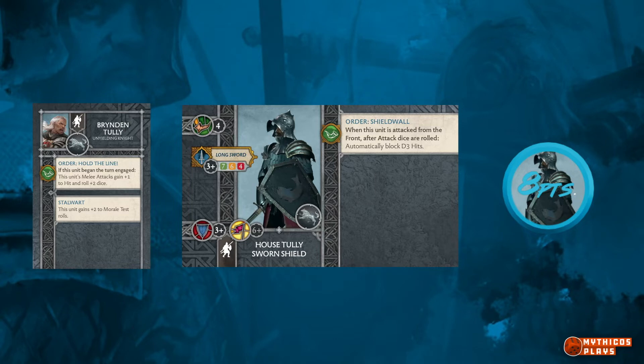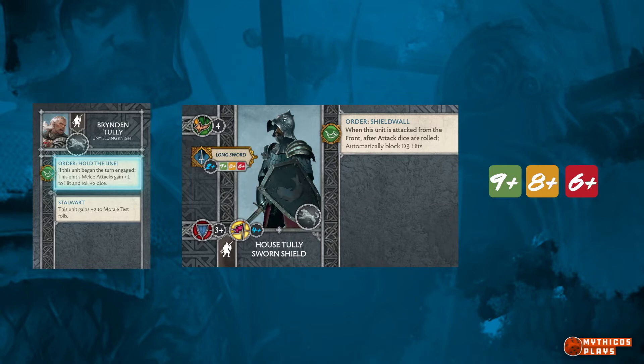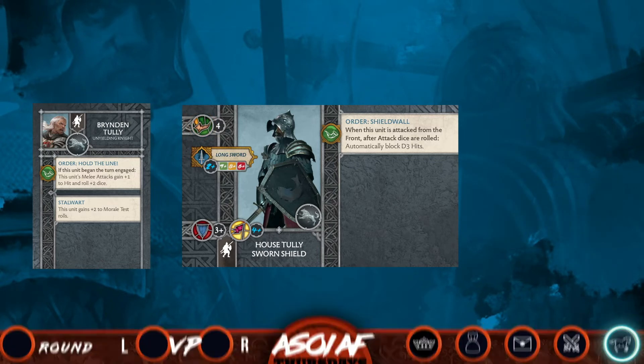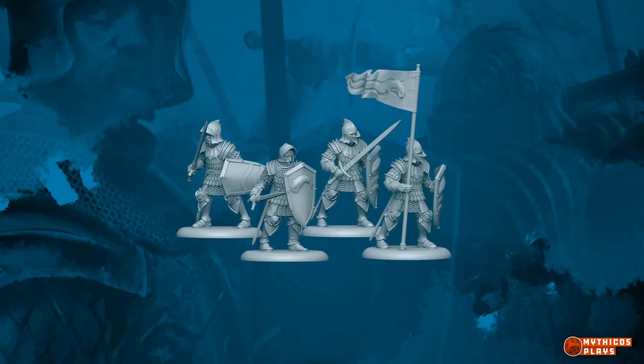While not only giving plus 2 morale to make them a staggering 4, when starting the turning gauge, Brendan will give Sworn Shields plus 1 to hit and plus 2 attack dice, making them hit way above their weight class. While the shields are slow, adding cards like Swift Advance, taking the Maneuver Zone, or using the Aria NCU ability, Stark has the tools to get this combo into position. If you need a defensive anchor to really hold points in objective-based game modes, this pair is perfect for you.